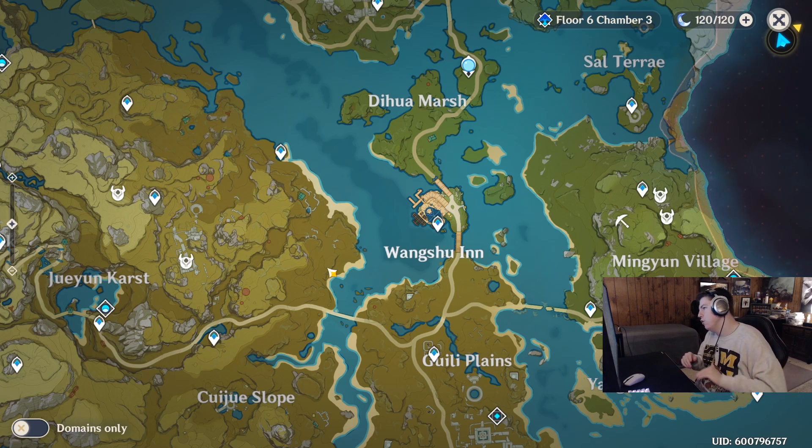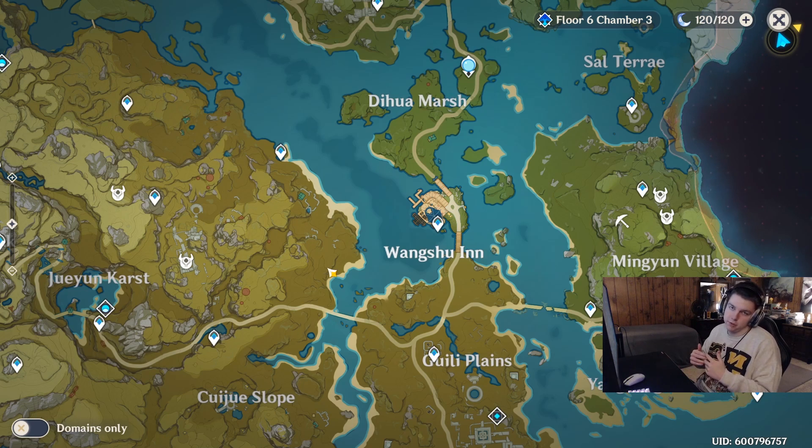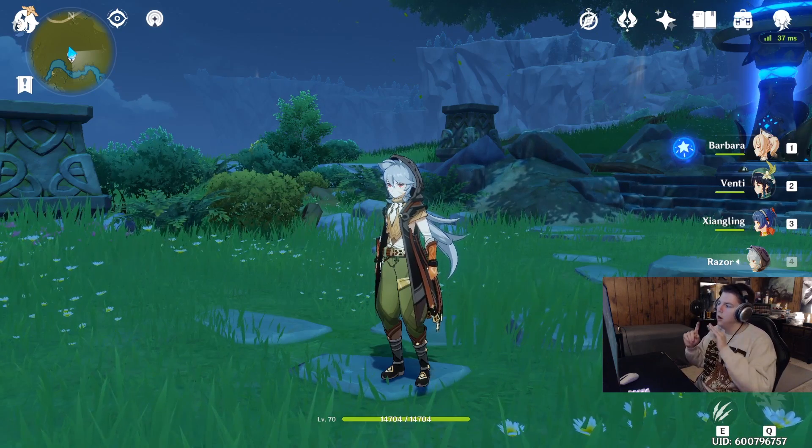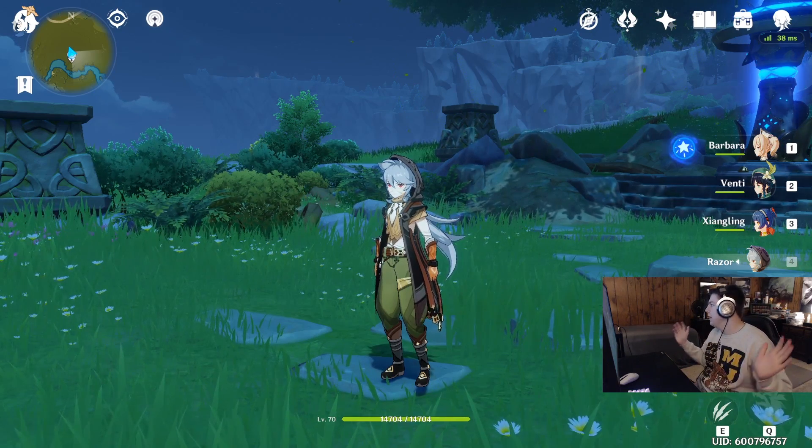Just to make sure you get it: you want to run Wanderer's Troop. In the best case scenario, combo it with a two-piece Instructor set — two-piece Wanderer's Troop and two-piece Instructor — to maximize your Elemental Mastery on those characters you switch in for an Elemental Reaction, then switch back to your main DPS. That covers where to get it, how it's used, what characters to use it on, and when.